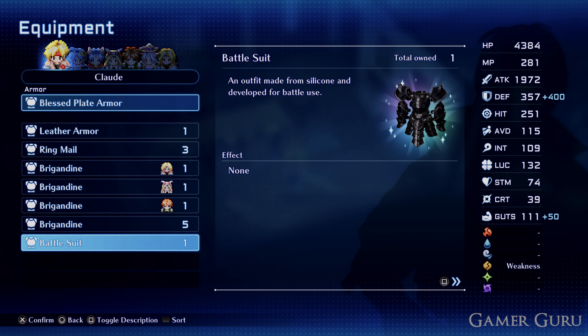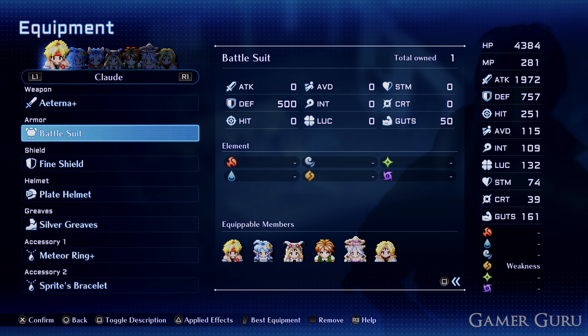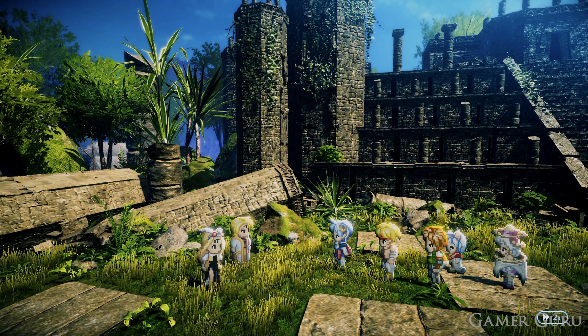Welcome back. In this video we're going to be checking out how we can get two battlesuits in Star Ocean the Second Story Remake. The battlesuits give a staggering 500 defense, so I believe they're the second best armor in the game. This video we're going to be focusing on how to get the first two, as they are relatively early compared to the other three.